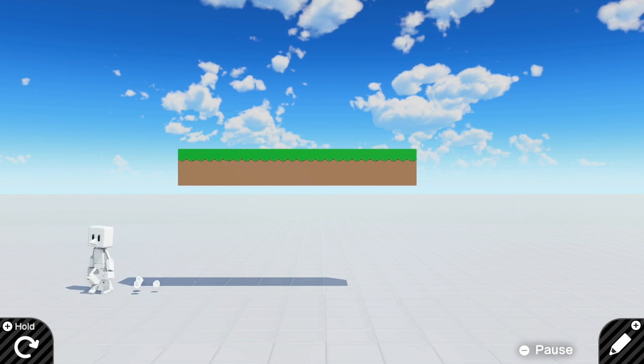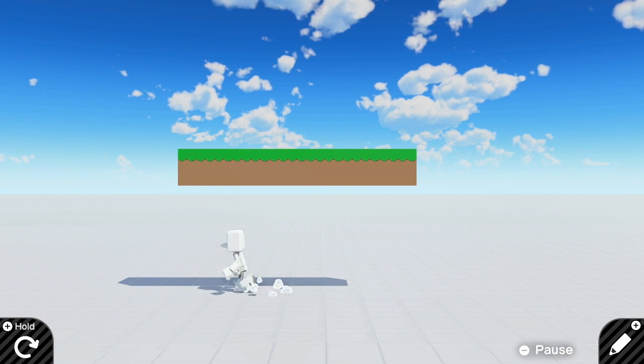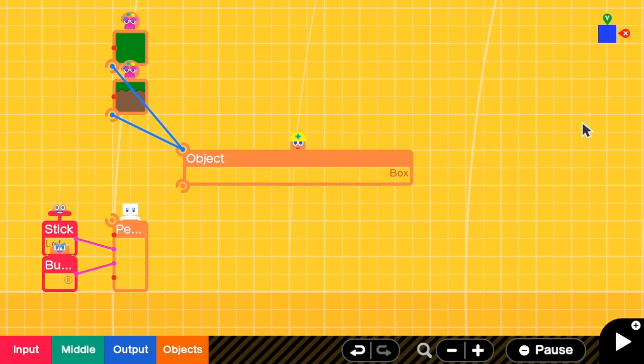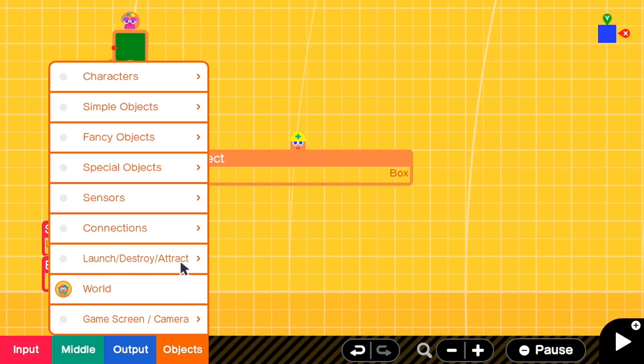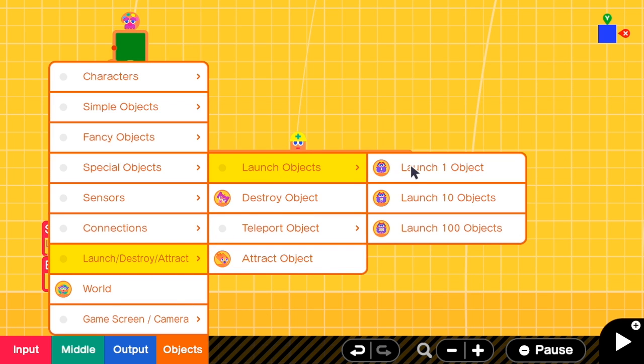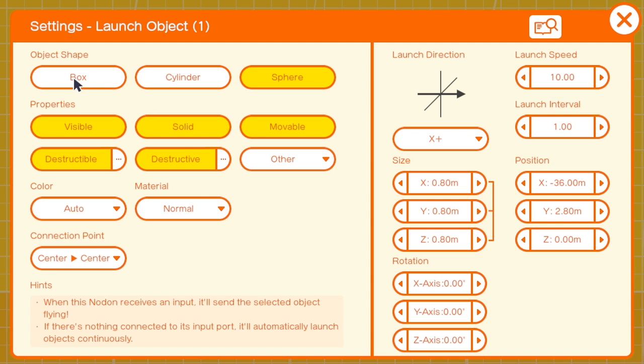So now there is this person. But the problem is that now I cannot stand on the platform. So we are going to add something solid so that our person can stand on, and that thing is the Launch Nodon. I'm going to go to Object, Launch, Launch Object, Launch One Object. We only need one platform.